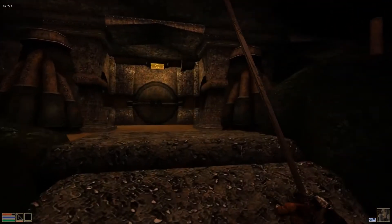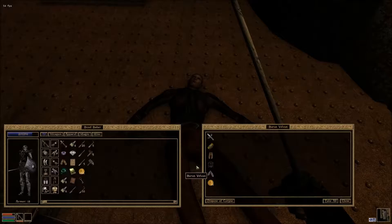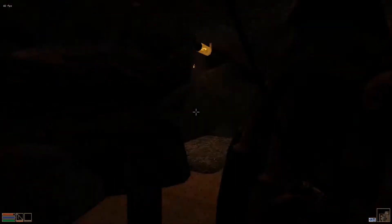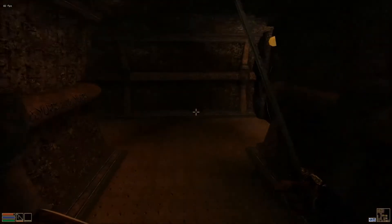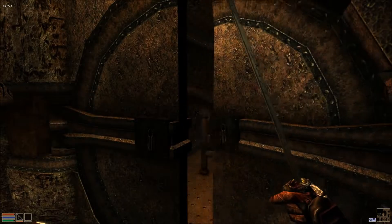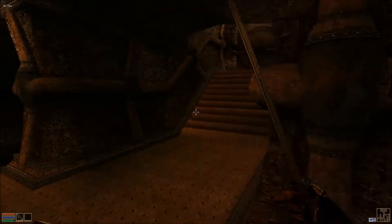I'm very certain the cube is over here. I don't know why you didn't attack me right away. Alright, we need to up this difficulty, man. Weeping Hall - let's just go in. I don't know what I'm doing here.